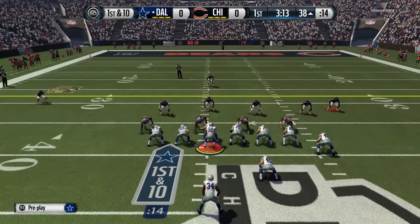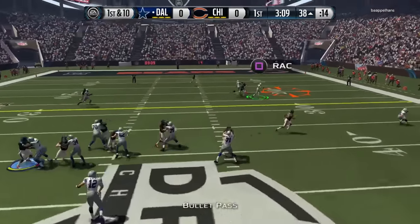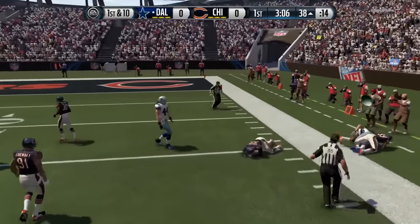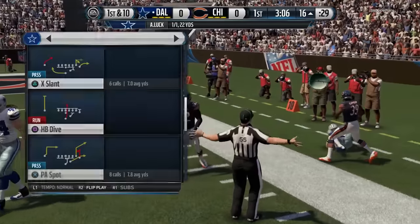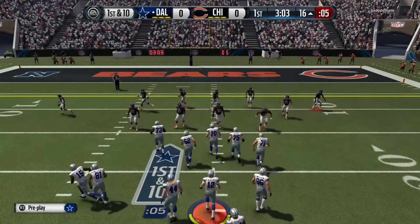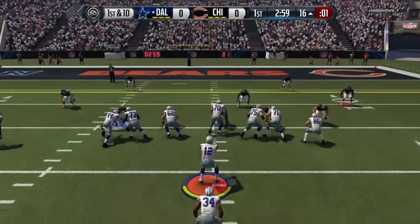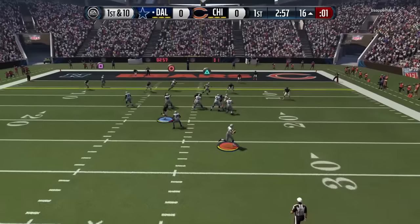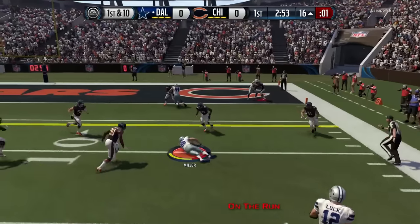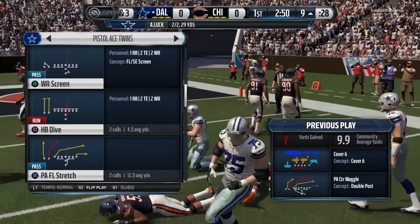We set up a play-action pass, hopefully making him pay. It looks like we've got separation — let's go, Zach Miller! He is the MVP of this offense right now; we have just destroyed our opponents using Zach Miller. Switching now to a single-back set, going to run another play-action and try to beat him deep. We've got a tight end open — that was not where that was intended to go, but at least we complete the pass. We will definitely take that.